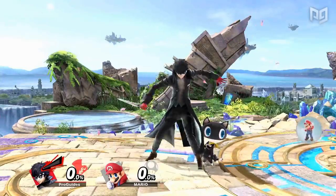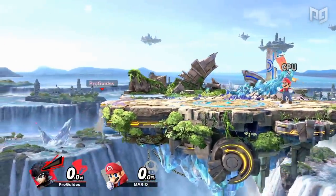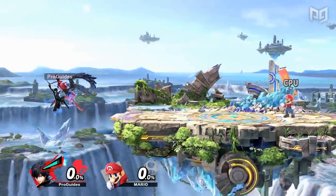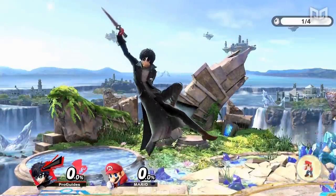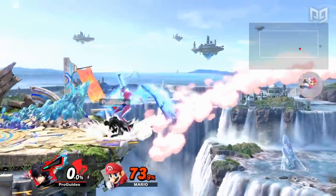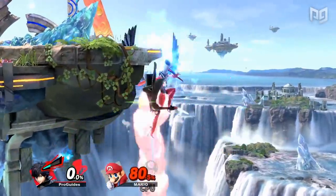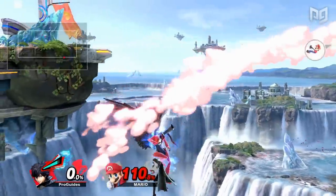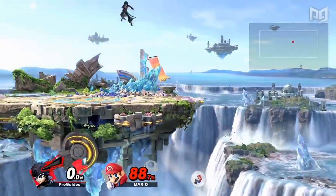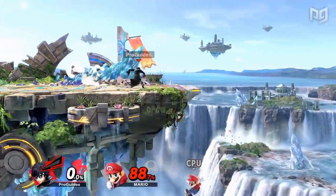Joker is looking like the best character in the game right now, and his edgeguarding prowess is a big reason why. Joker's back air is very fast and has extremely low end lag in the air, allowing him to throw out multiple back airs offstage and recover thanks to the great distance on either variation of his recovery. His back air uses his dagger, which offers a disjoint with decent range. With Arsene, back air maintains the same frame data but with even more range and significantly stronger knockback. Arsene also adds a spike hitbox to his down air, and his down B becomes one of the best and most reliable counters in the game. Down guns are also a unique edgeguarding move — by shooting his guns downward, Joker can interrupt recoveries with very low knockback to steal jumps and gimp opponents from a safe distance.